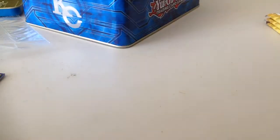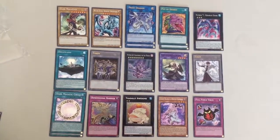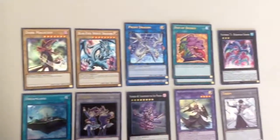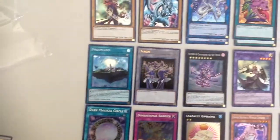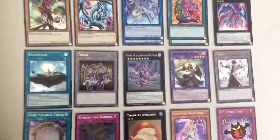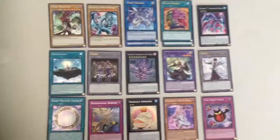So that was the Kaiba Tin. Here are all the really valuable pulls: Dark Magician and Blue Eyes White Dragon, two Proxy Dragons, two Pot of Desires, Numbers 68 and 71, two tokens, Dreamland, Elder Entity Netess, two Dark Magical Circles, Dimensional Barrier, Totally Awesome, Ghost Reaper, and Full Force Virus.